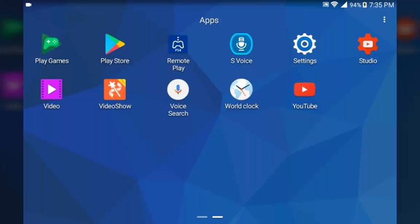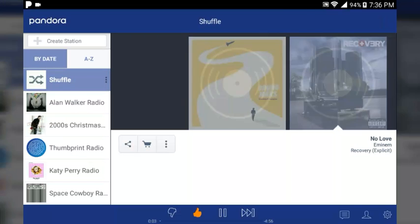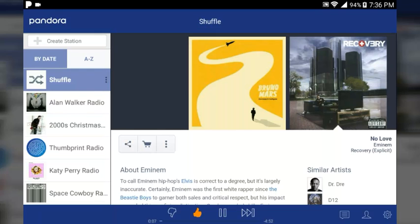You're also going to need Pandora or Spotify. Now this Pandora, as you can see right here, is heavily modified — I modified it to have no ads, meaning you can play as many stations as you want, no ads will pop up, high quality HD everything. You can instantly listen to music on the go while you're playing PS4.